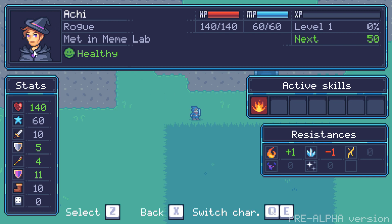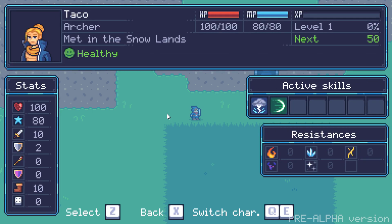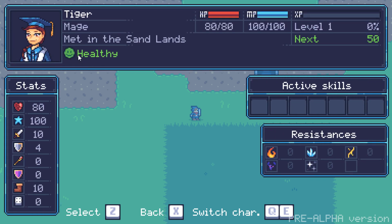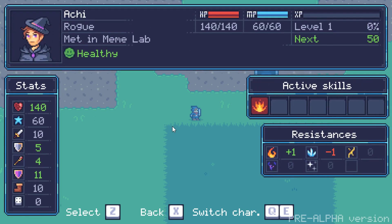At the top you have your character portrait with a name, character class, and where you've met the character. I can also switch between characters — I can switch to Taika, for example. He's the Archer class, was met in the Snowlands, and his status is healthy. And then same for this other character — death in the Sandlands, healthy, Mage class. So yeah, you can view each character individually.